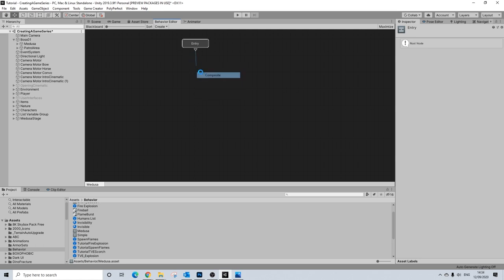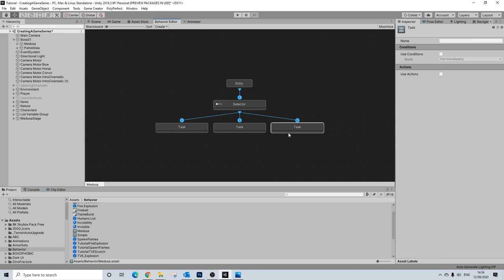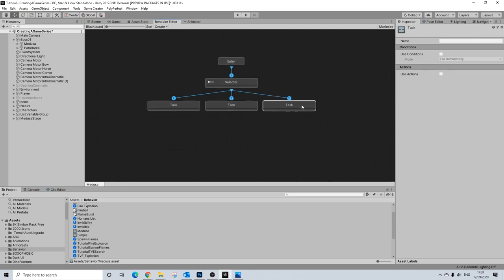We have a root, a composite, and a task. The order of this is always going to be important. Usually we have Can't See and then Search — we're not going to add searching here. This is a relatively small arena; she's not going to be searching for you. You can't really escape the area anyway, so there's just no point in adding search. However, we are adding an extra condition, which is basically going to be a frozen state.